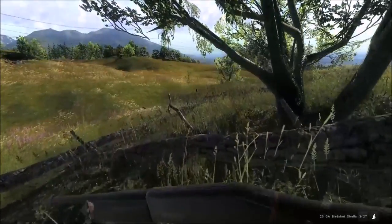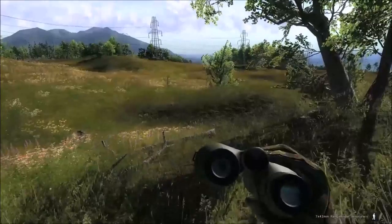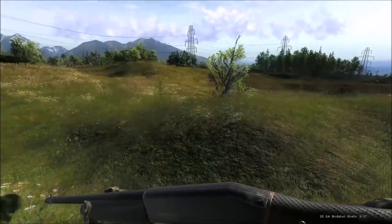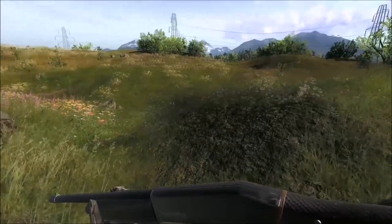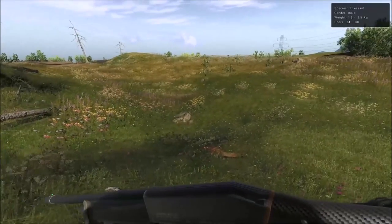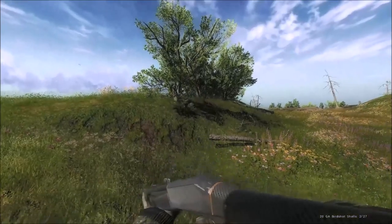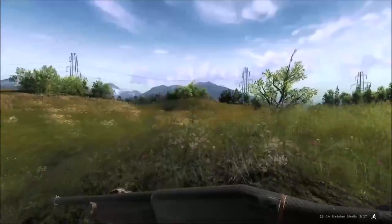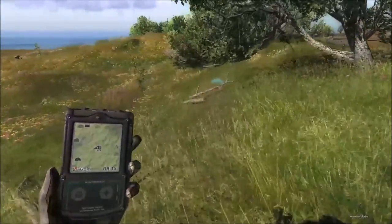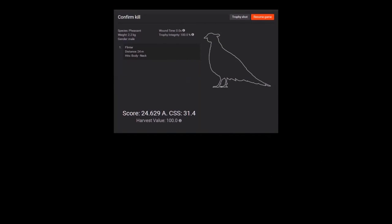We've got a rooster pheasant actually walking at us. It looks like a decent one — 24 to 30 score estimate, but not a high weight so it's probably not a monster. Because of the way it's lying it's going to fly towards us and give us a weird shot, so we're just going to walk behind it and flush it. We're in an open field and it finds the two trees to fly behind, but we did get it. 24 scoring pheasant — not too bad.